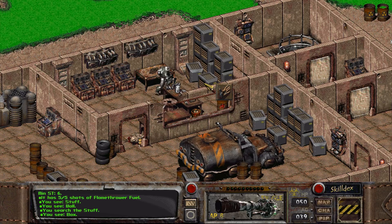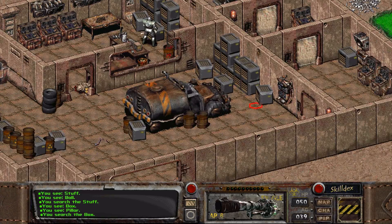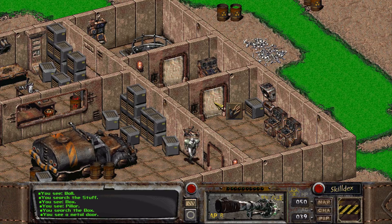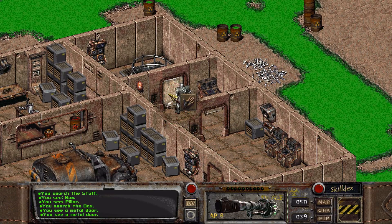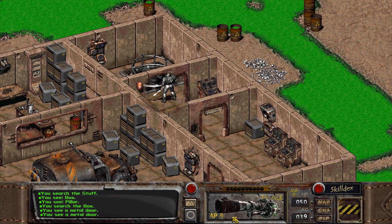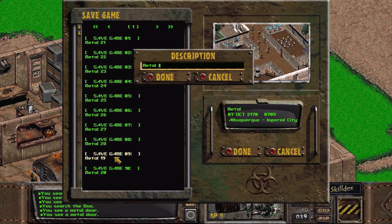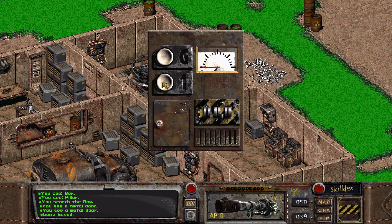I'm guessing there's going to be even more super mutants down there, but we'll see. Let's get in there. Now that's the bad side about having a big weapon like this — he constantly has to take it out and put it back in. Let's save here just to be on the safe side. I'm just checking if I'm actually recording this monitor and not the other one — that would be stupid.